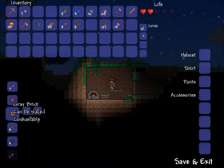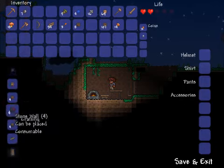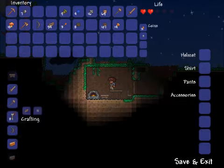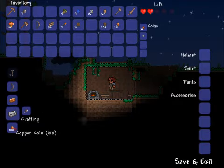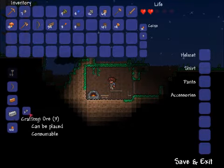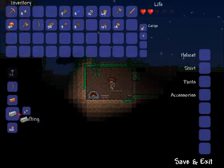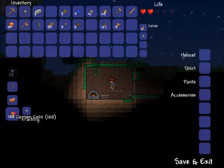I can make a copper brick or a gray brick. Copper bar, iron bar, ooh, copper coin.